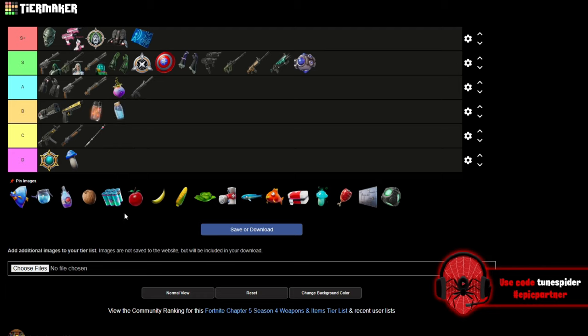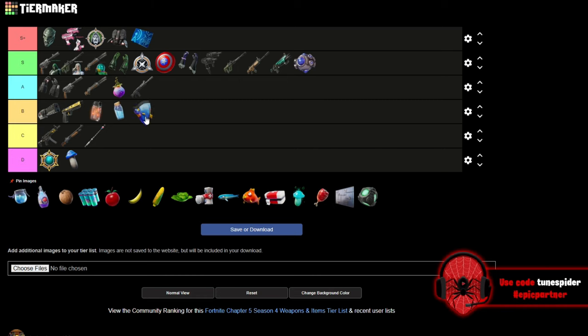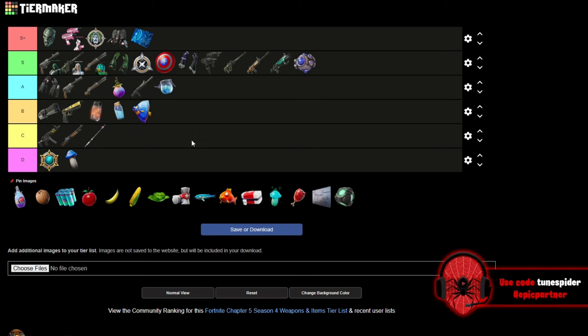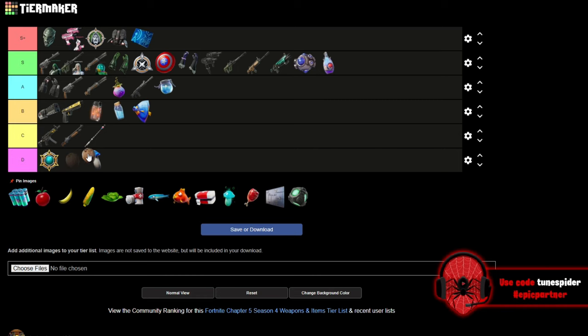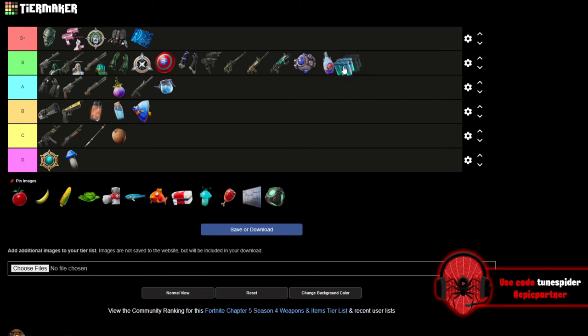Minis are going B — shield and medkits are just so much better now that you can walk while drinking them and stop at any point. Shield fish goes B. 50 pots are going A for sure. Flowberry fizz is one of the best healing items, going S. Coconuts are nice because they can do health or shield, going C. Splashes are up there with flowberry fizz — you can throw them down, get a six-stack, they're quick heals, and they do health or shield.